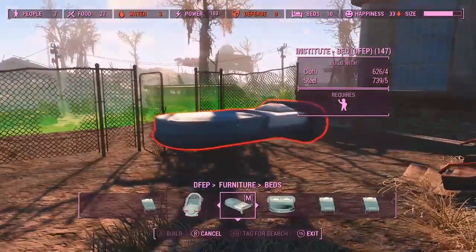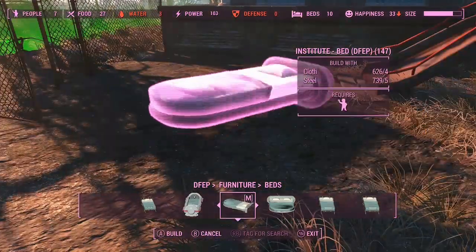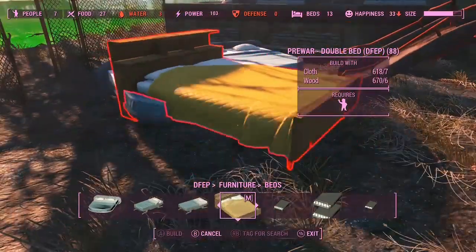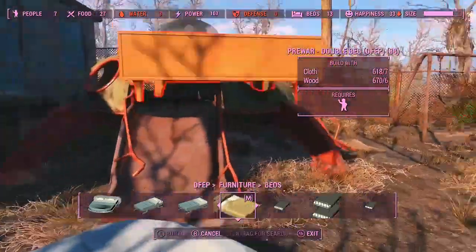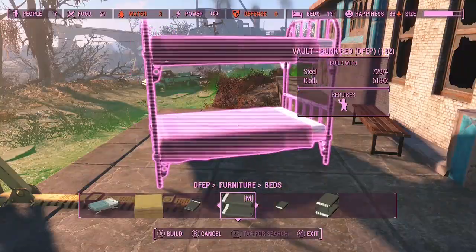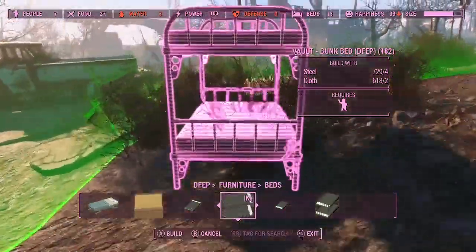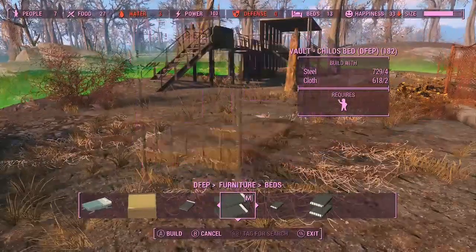A bed that looks like a speeder from Star Wars. More institute beds, pre-war double bed. There's a lot of these items that they've redone - they've refurbished them. You've got a lot of furniture that's already in the game where it's got that rustic, tatty, obviously knackered look, but they've redone it so it looks nice and fresh and new.